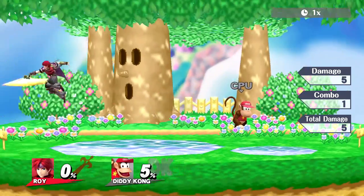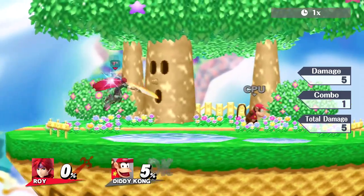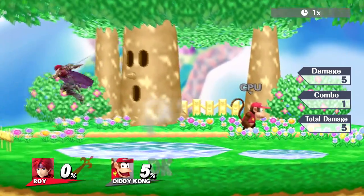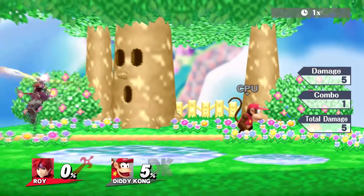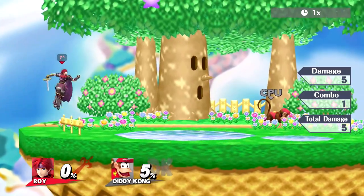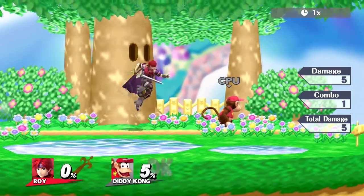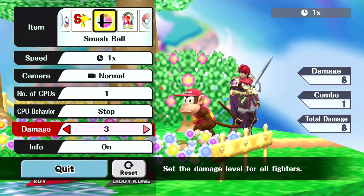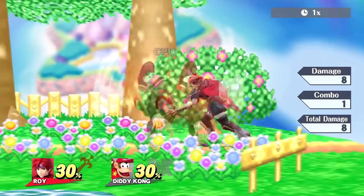First off is his neutral B — it cancels in and out, so you can use it to approach, retreat, land, or use it from the ledge. You can let go of the ledge and use it, and it's also a great combo starter and combo tool.